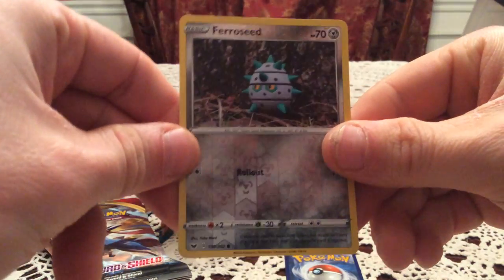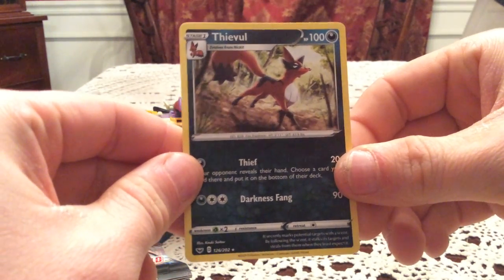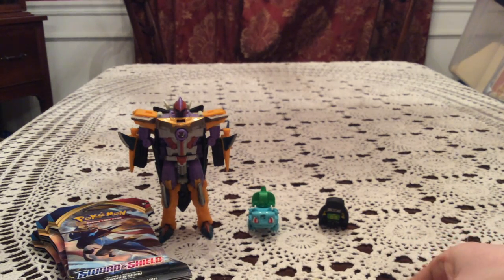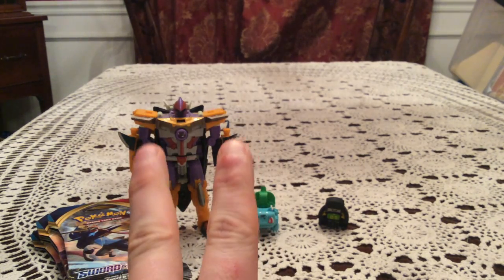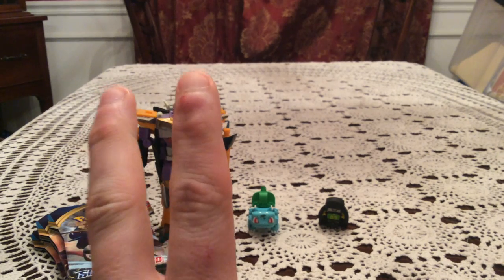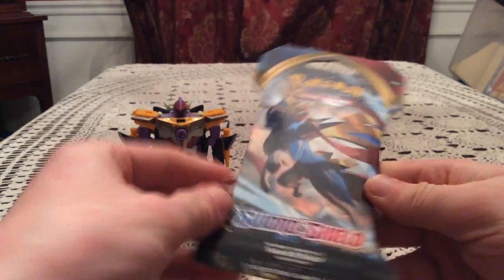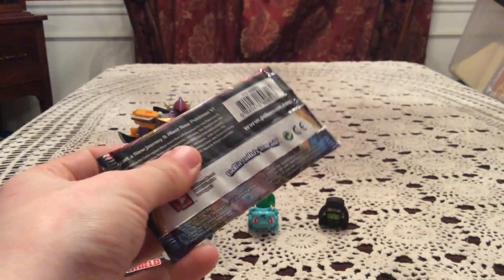Also a reverse Ferroseed — that's a common. The rare is Eevee, which is a non-holo. I personally don't care too much for Eevee. There are now two Pokemon I dislike: Alolan Diglett and Galarian Slowpoke, because both just seem like the laziest redesigns. Alolan Diglett basically just has three hairs, and Galarian Slowpoke just has some yellow on it.